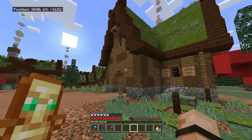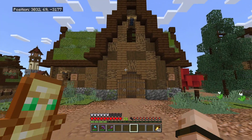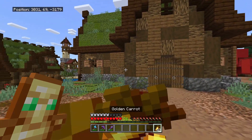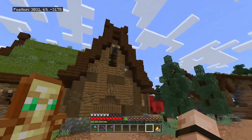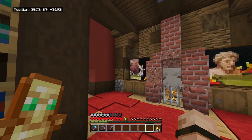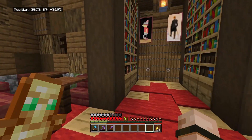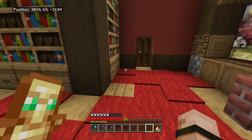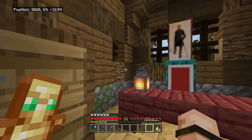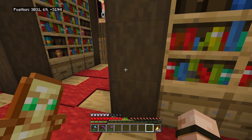Over here we have what's meant to be like a sort of town hall sort of thing, but I'm not really completely sold on it — I don't like the front bit at all and I'm probably going to change this at some point. The interior is also a bit of a work in progress. There's like little seating areas and a nice chill place, and there's meant to be an office in here which I didn't finish. I'll come back to that at some point, as with everything in this world.